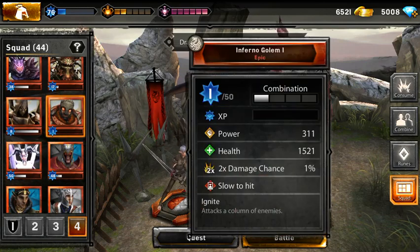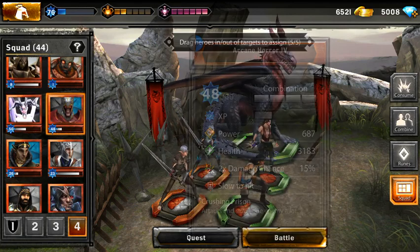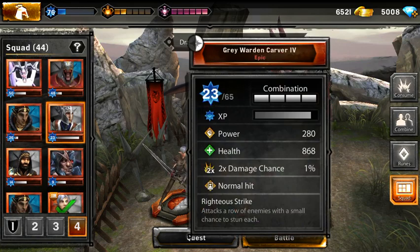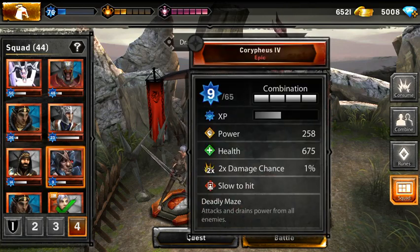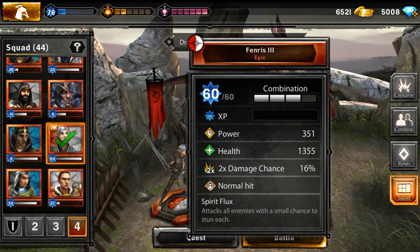I got the Gate Guardian — I can see a lot of these I'm gonna consume because I'm not gonna use them. We got the Seven Back tier 4, level 50. We got the Cane Horror tier 4, very good tank. We got the Feo — I got many of those, thinking about consuming them. Gray Warden Carver tier 4, not using him. Duncan tier 4, use him very little. Corpus tier 4, not using him — too slow. Got my Marils, another Feo tier 4. I got Fenris tier 3 maxed out.